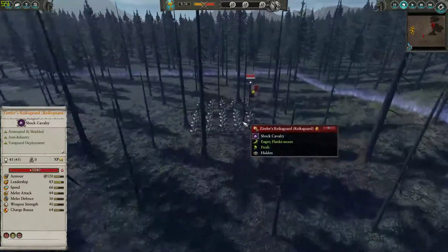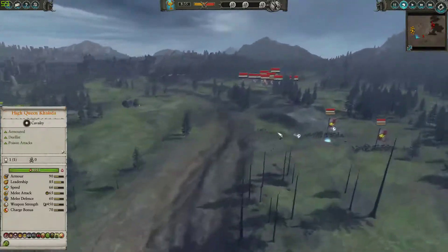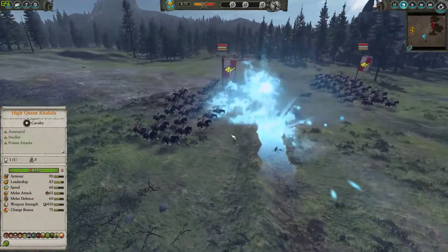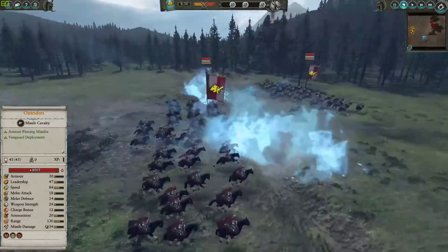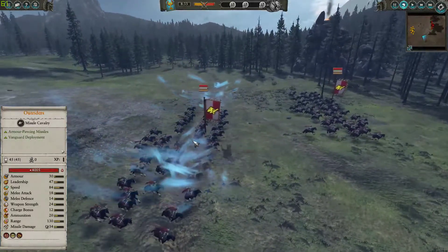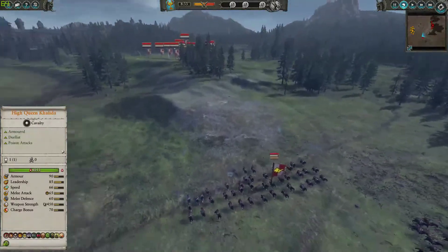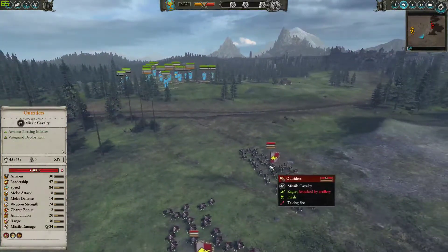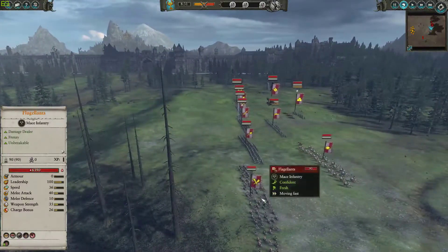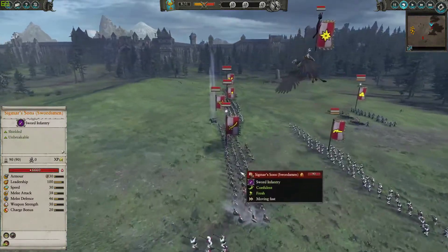He's got the Zindler's Guard Vanguard deployed back here, which is gonna be fantastic. He's gonna just try and harass my back line, which is gonna be quite interesting — I'm gonna be caught off guard. 2 Outriders in here just for that armor piercing to deal with my constructs. The Screaming Skull Catapult opens fire on them immediately but it doesn't do that much damage. For the main line he's got some Flagellants, Halberdiers, the Sigma Suns — these guys will be tough to take down.